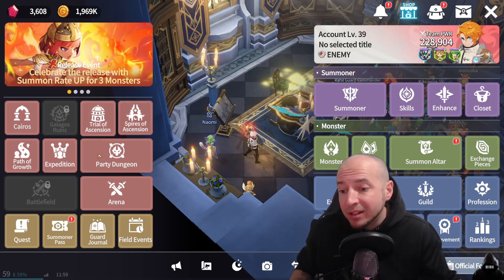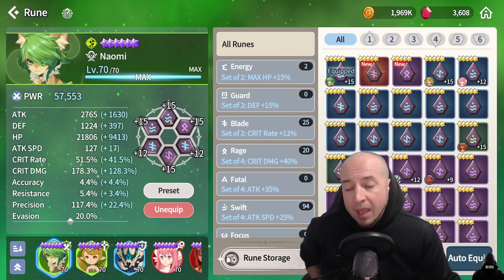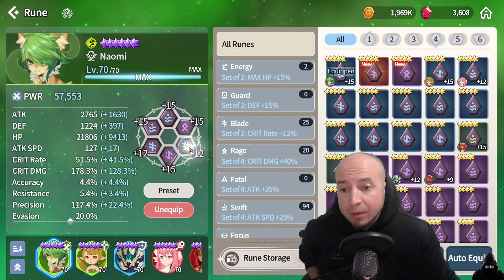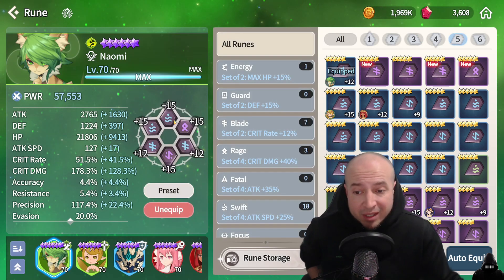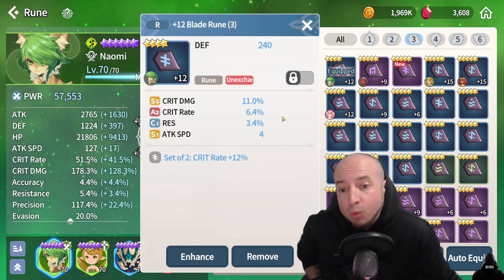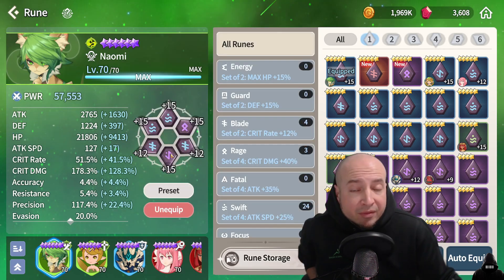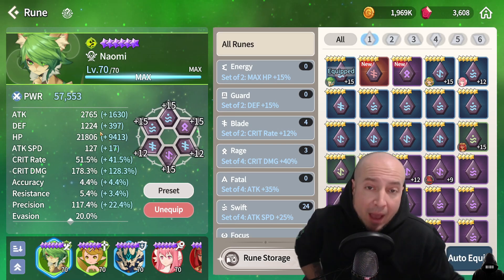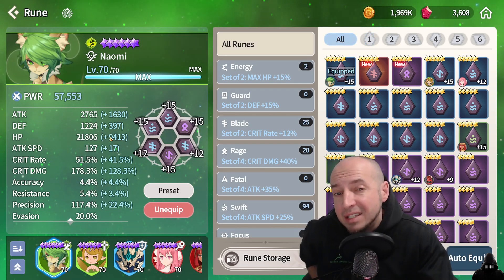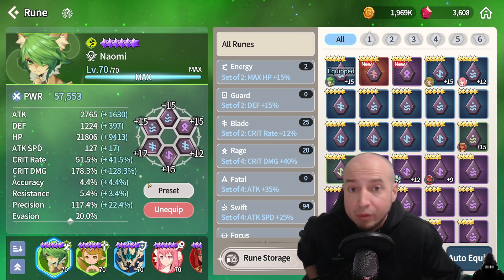She's a PvE monster, even though people use her in PvP. I wouldn't the way I build her — she's only going to crit half the time. I have her on a broken set, really — a 4-star blade and 5-star blade blues with good crit damage on them. I really just focused on attack and crit damage, and plus-15'd those runes because they're the most beneficial to her damage and increase her power level. Right now she's at 57,500 power level, which will go up when I get better runes.